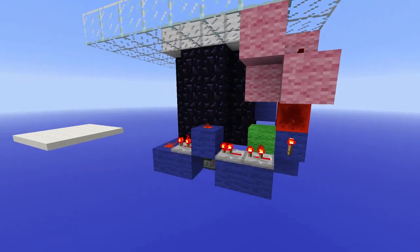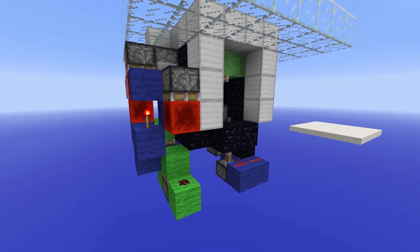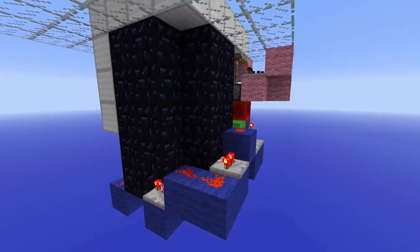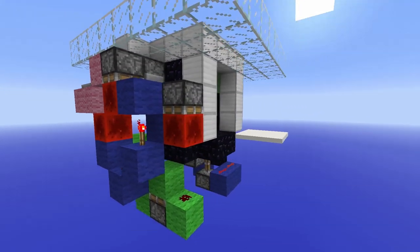If we are taking a look at the redstone, it isn't that big, but it will require quite a few pistons. Also, the tube of your door has to be made of some non-moveable blocks, otherwise the slime blocks will hook up the blocks and completely mess up the door. This can for example be obsidian or furnaces. But let's jump right into the tutorial.